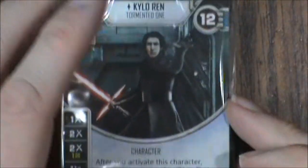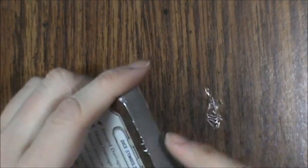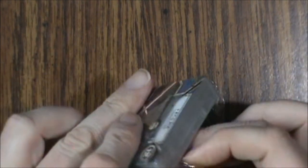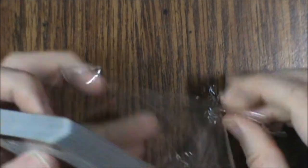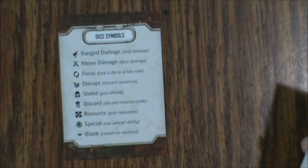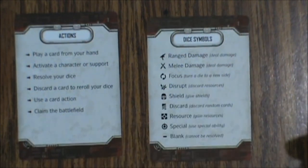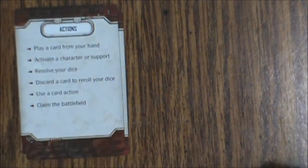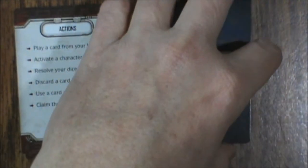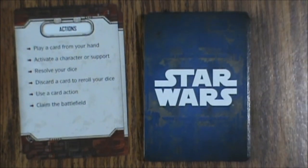Let's take a look at the card deck. There are supposed to be 48 cards. The booster packs have extra dice and cards, which is pretty cool. First up there's a little cheat sheet with symbols and actions — it's a two-player game so everybody gets one. Then we get into the regular card decks. The card back is pretty simplistic — it just says Star Wars on it.